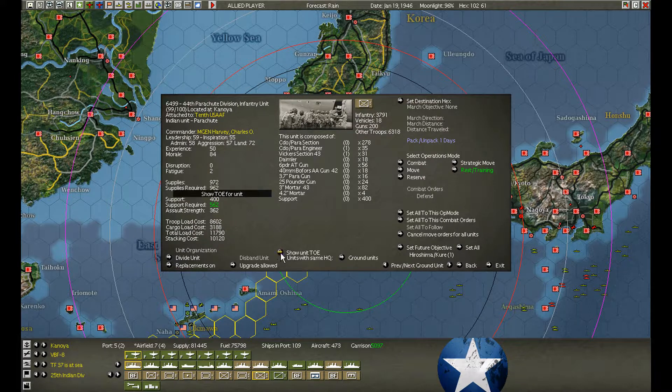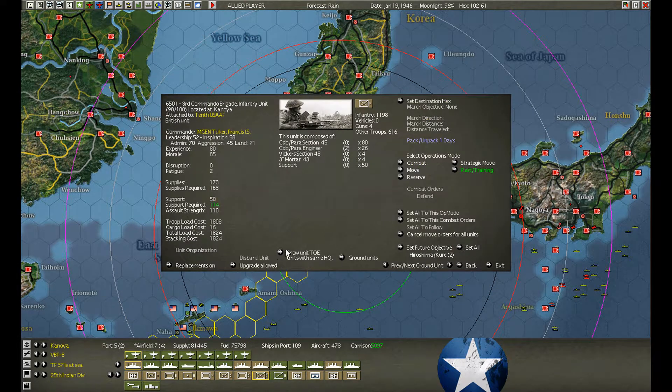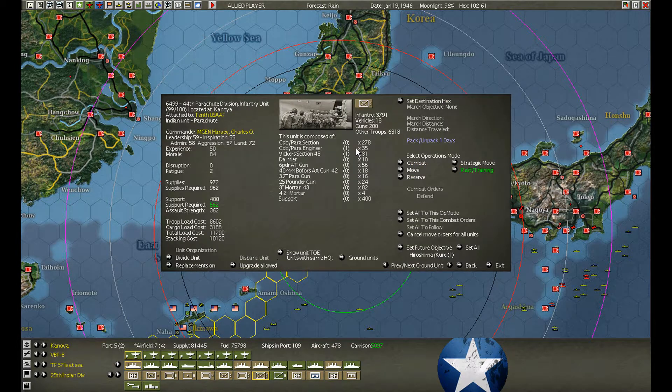The parachute squads upgraded — well, not enough. We don't have 278. I should check to see how many. The parachute commandos — we did upgrade to 45, because we have at least eight in here. These guys aren't ready to move yet, so I still have time to upgrade these. I'll just divide them. Hopefully there will still be 94 in there.